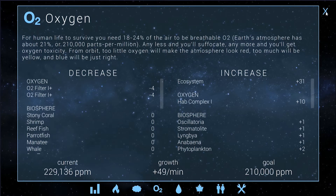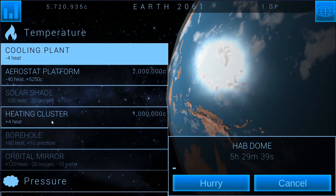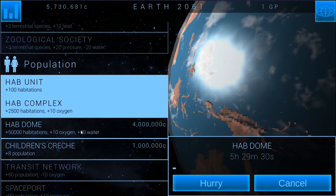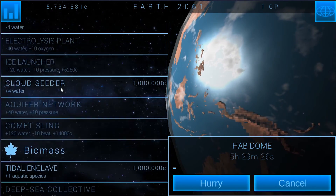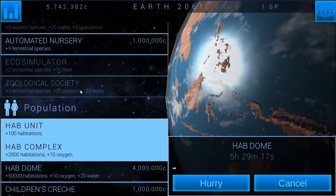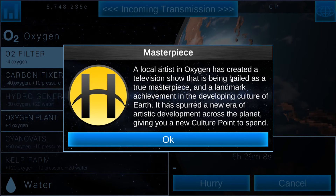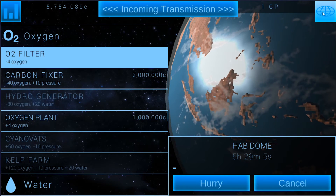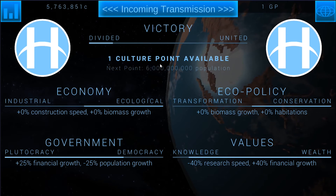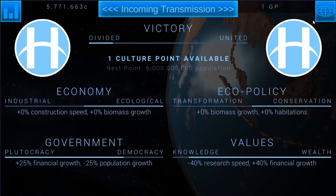Even though I'm going for the HAB domes to increase population, we have no ability to build them until we cancel out their negative side effects — that's oxygen and water. The HAB domes cost 10 oxygen and 20 water. After we get them, we're going to want to research the geo cistern for water and definitely the carbon fixer for minus 40 oxygen, then offset the pressure. Hey, we got a culture point — that's lucky! Hopefully we can get a couple more of those. The next one says 0.6 billion, so maybe this will go down over time. Six billion is better than 7 billion.